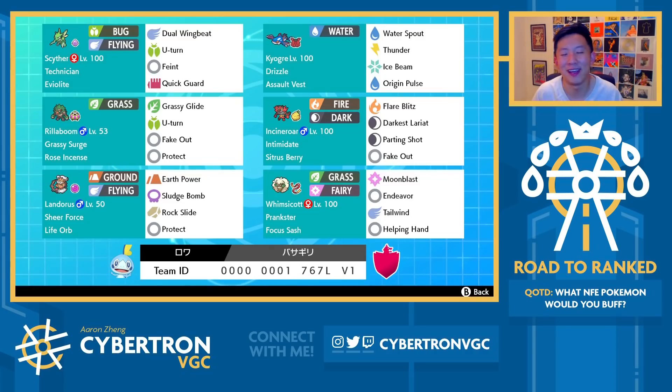Today we are using a really fun team featuring Scyther, built by 2017 world champion Ryota Otsubo. Ryota has been one of my favorite team builders in Sword and Shield, and I think I've used probably over 10 of his teams at this point for Road to Ranked, so please go check him out. I've linked him in the description below — he has a Twitter as well as a YouTube channel.